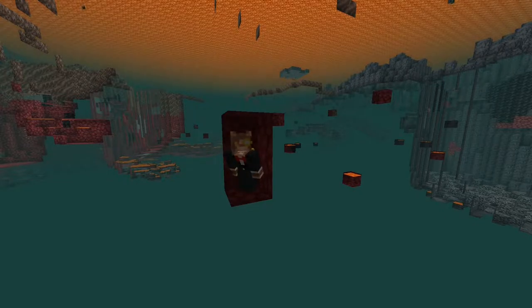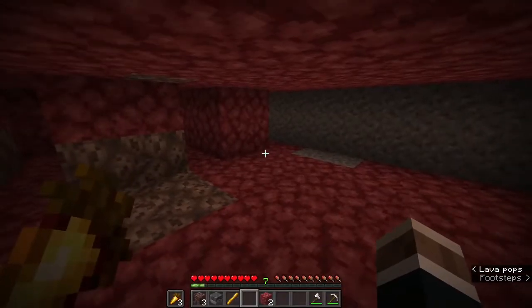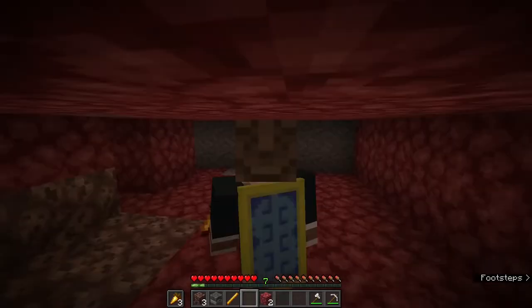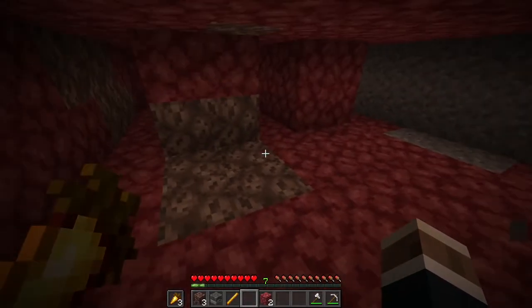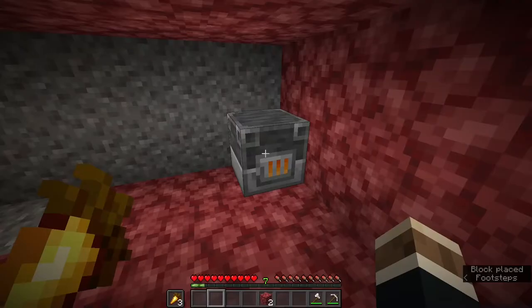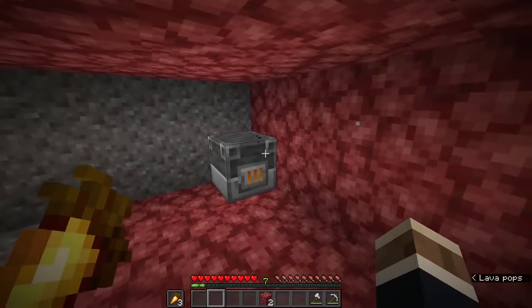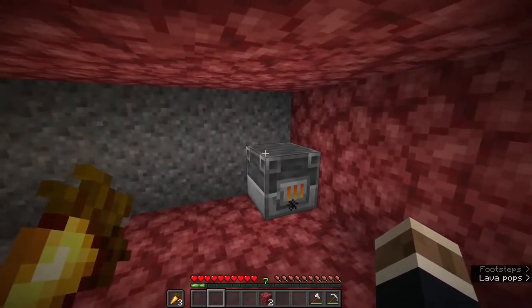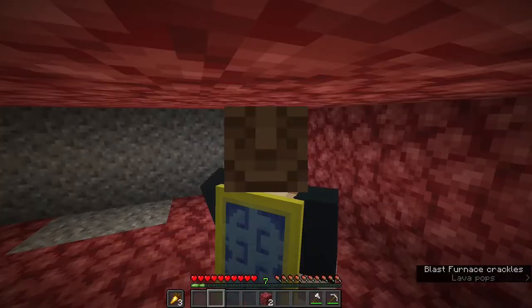Now I want you to picture this. You've come back just from a mining trip mining Ancient Debris, either by TNT, Strip Mining, or the dreaded Bed Mining — don't do it. And you come back, and this is what you do: you put down your blast furnace, you stick your Ancient Debris and your fuel type of choice, and you just cook it right there in the mine. Or you bring it to the overworld and cook it in your regular old furnace in your house.